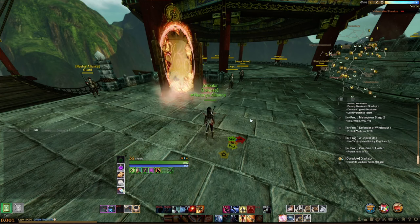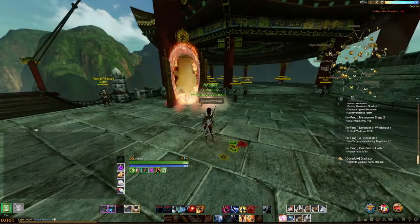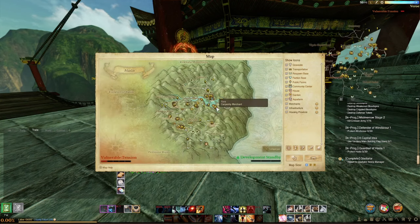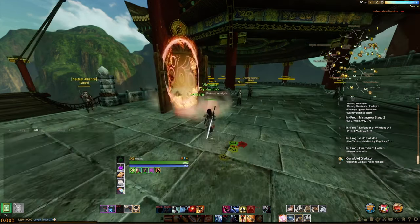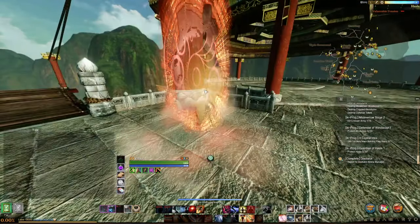After you finish your Hasla quests, if you are playing the east side, there is a portal to get to the west side. It's over here in Hasla in Varou, the main city of Varou. You just come right over here and interact with the world gate — it's free, you don't pay anything — and then you're already in Carcassia to start the next quest line for your final pieces of gear.